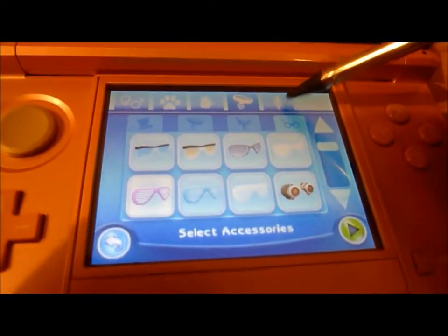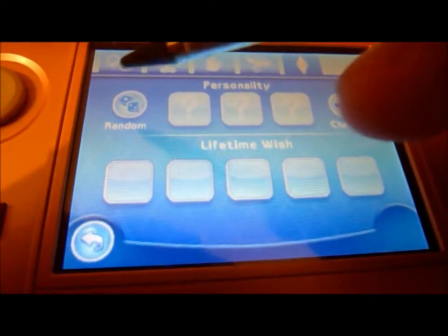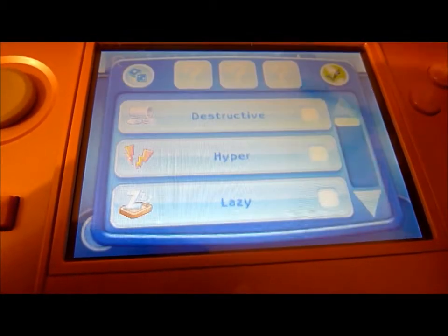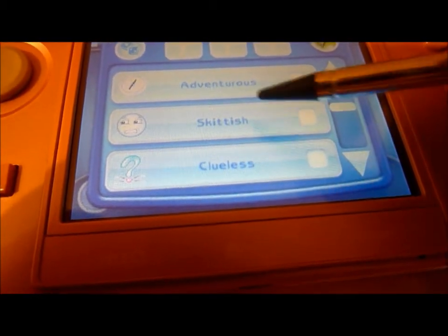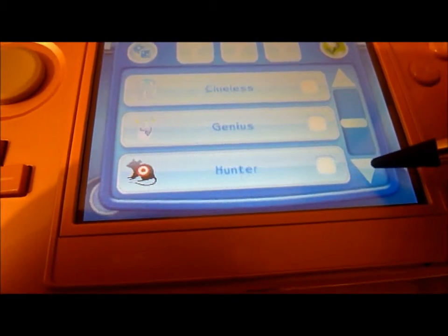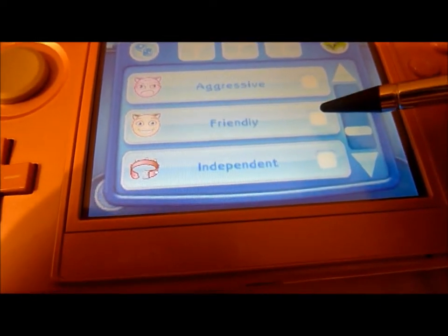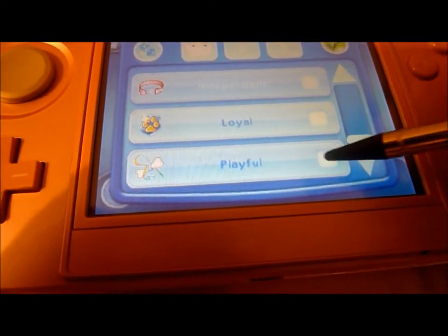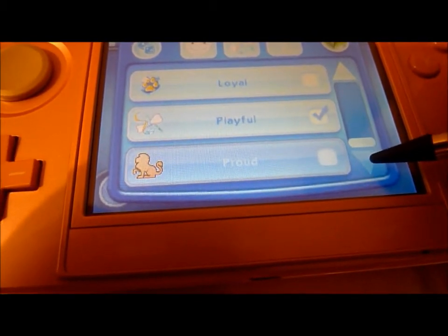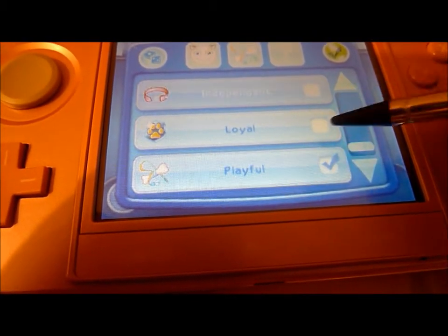Guys, I'm not a very girly type of girl, but I just want to have some fun. And then, just like when you create a sim, you get to choose its personality. Make her: Clueless, Genius, Hunter, Friendly, Playful, and Loyal.